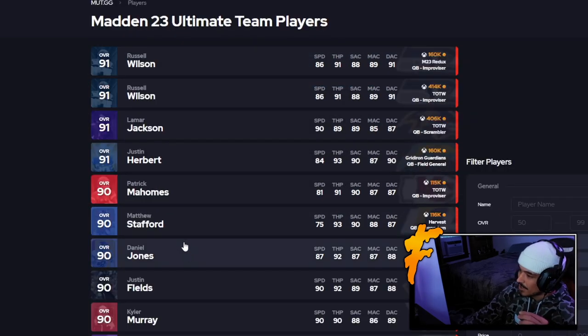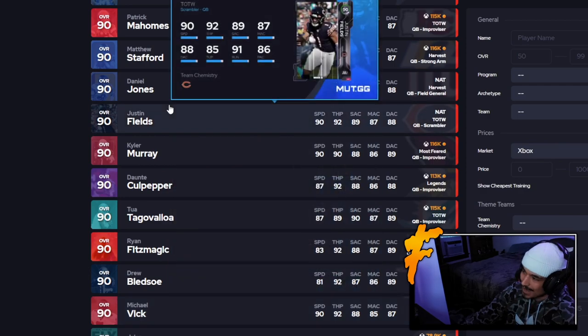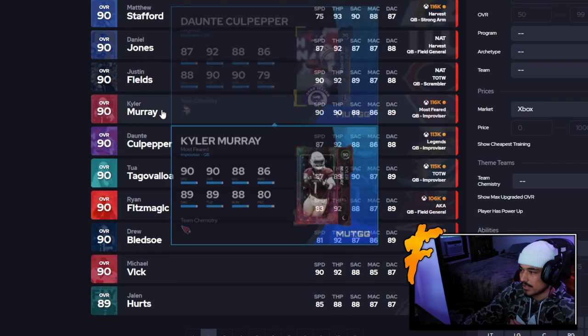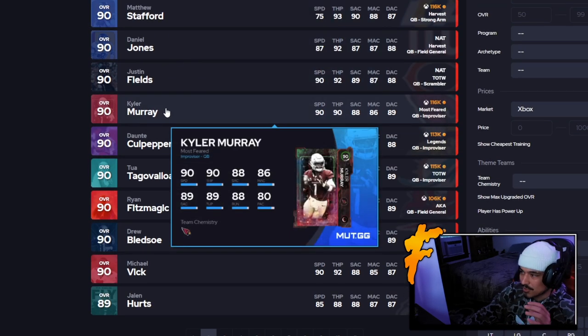I think he falls into that Hurts range — that's where I'd put Mahomes. Because these quarterbacks that can move a little bit can at least run the ball well. With a guy like Mahomes, he's not running the ball that well, he's not passing the ball that well, he doesn't get great abilities. If he had a set feet or a fearless, he'd be a little bit higher. But unfortunately, he just does not get that ability.